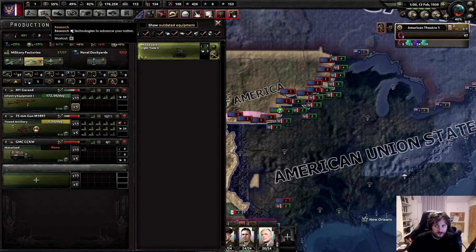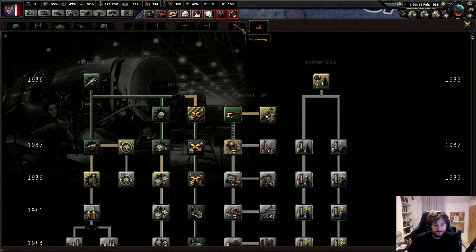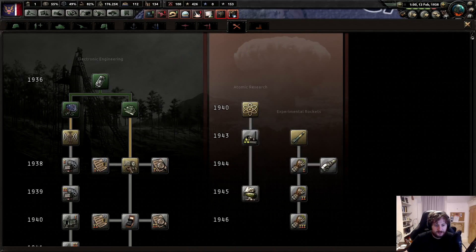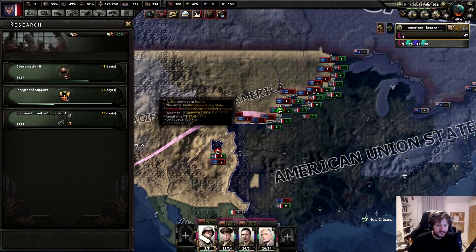Let's start working on motorized now - we just got the steward. Let's start getting motorized. I don't believe I can get the next tank until 39 - that's fine. Let's get computer machinery. Actually, do I want infantry soft attack? Yeah, let's get that.